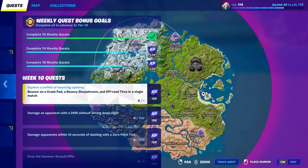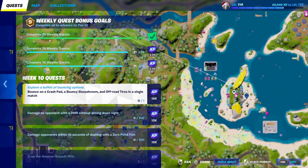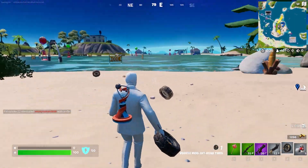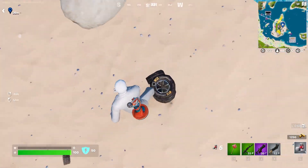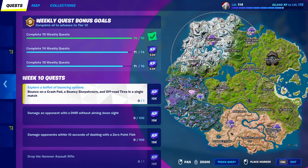To start off, we're going to want to drop down over to the Sanctuary and drop down to the Foundation's Tower. Once you're over here, there are guaranteed off-road tire spawns behind the statue, so just go ahead and grab one and throw it down at your feet. That will complete one out of the three things that we need to jump on.